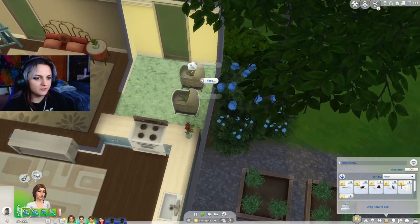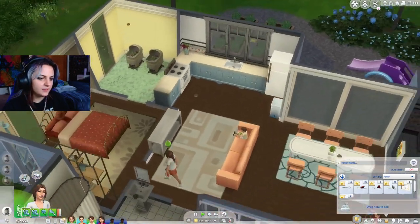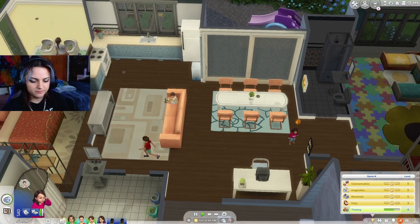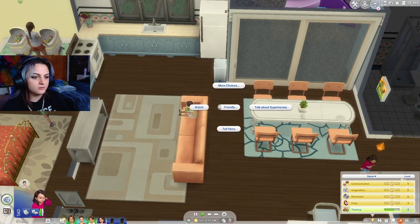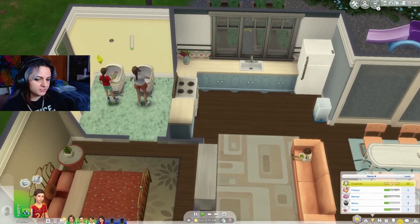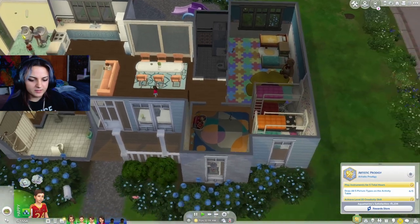We got a bird of paradise from the festival - we need to plant those because those are worth a lot of money. Change their diapers, feed them. What do we have left to do for the children? You are literally so close to the thinking level you need - just watch a little bit more please. Are you changing its diaper? Aw, nice. You need to eat something.